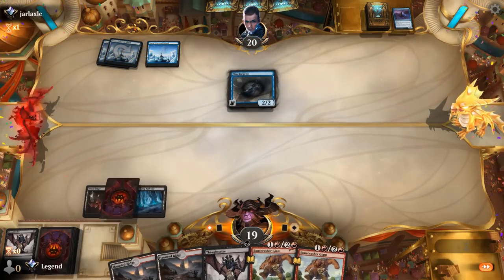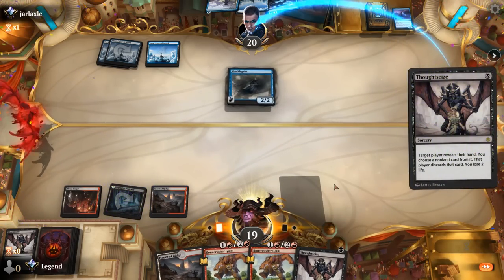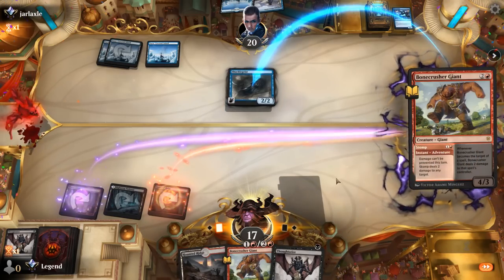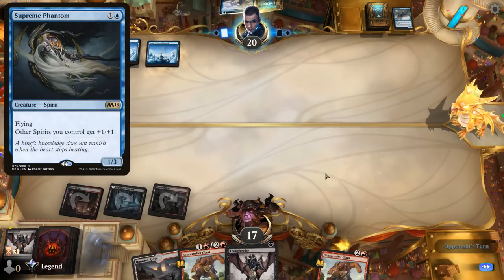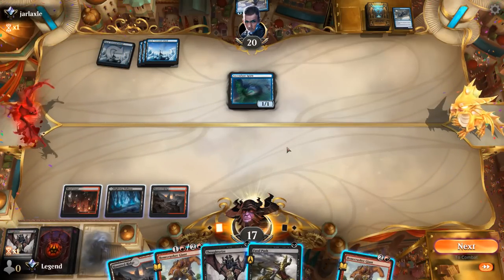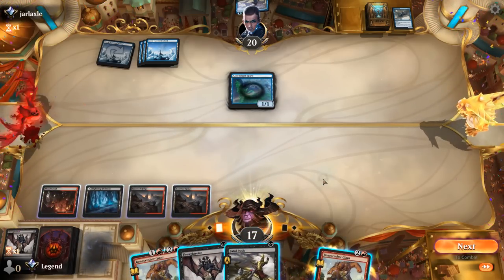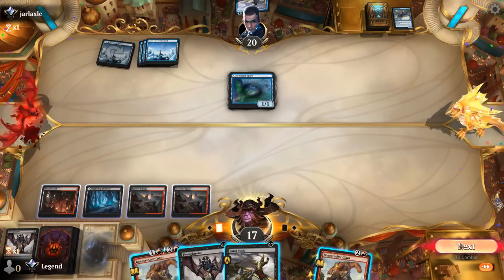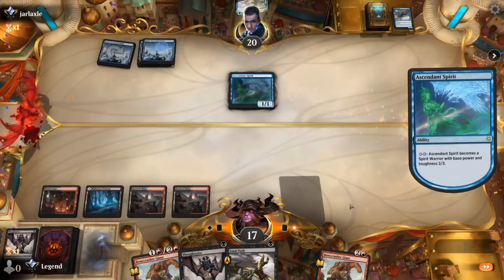Shacklegeist is a perfect target for Stomp, but first we want to have a look with another Thoughtseize. Not going to let them untap and risk drawing into some interaction — let's just Stomp here. Outside of Supreme Phantom, most of their creatures die to Stomp, so I'm not too worried about Curious Obsession. Sentinel Spirits not bad — they could have leveled it up to play around Stomp but Fatal Push is now a perfect answer as well. What's the play here — kind of prefer Stomping Ascendant Spirit in response to them leveling up, as opposed to playing Bonecrusher and having to use Fatal Push, which is more valuable as it can kill Supreme Phantom.